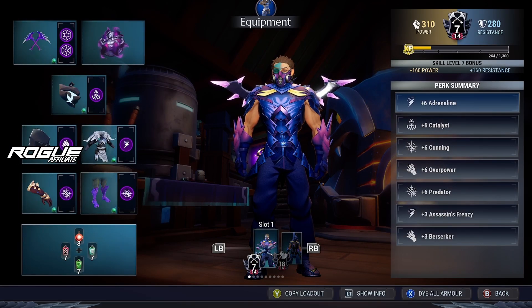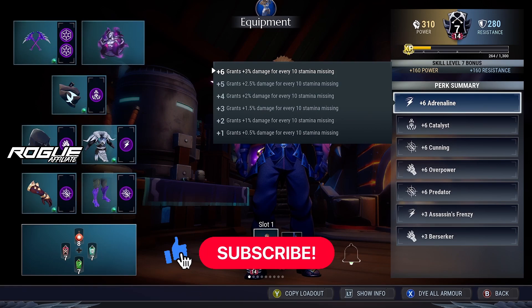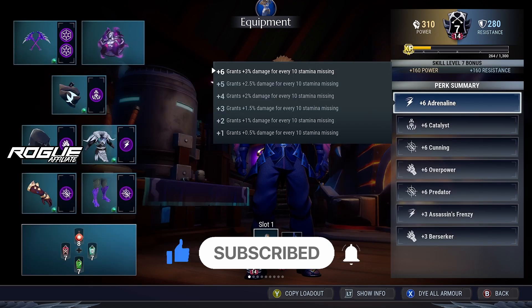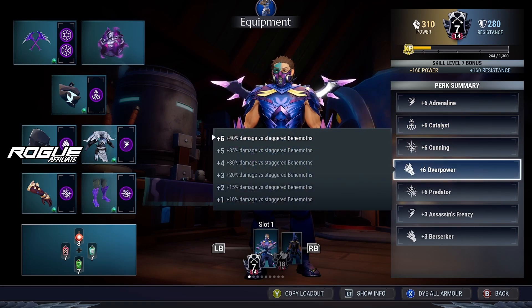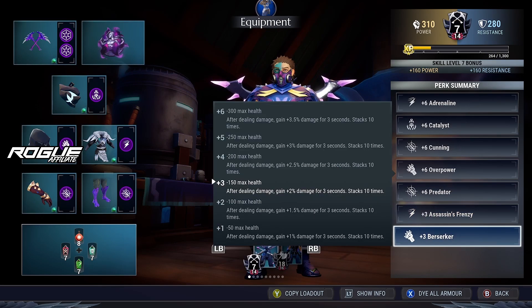So yeah, that was the build and these are the cells right here. Before we go into cells and what these cells do, make sure to subscribe to the channel and like the video — I'd really appreciate that. So for cells, we have plus 6 Adrenaline, plus Rux Catalyst, plus 6 Cunning, plus 6 Overpower, plus 6 Predator, plus 3 Essence Frenzy, and lastly plus 3 Berserker.